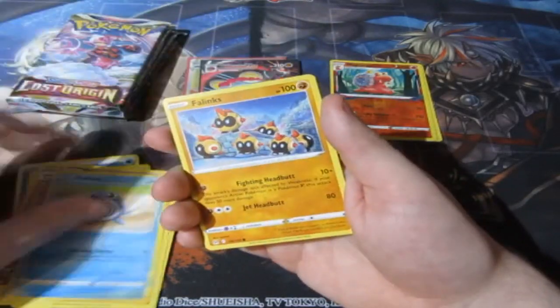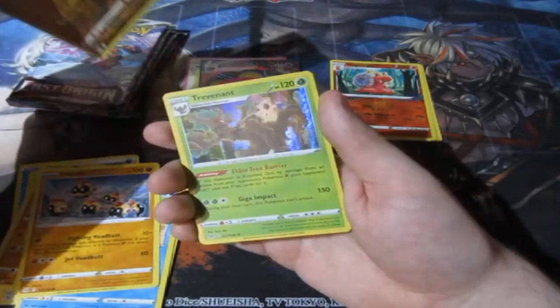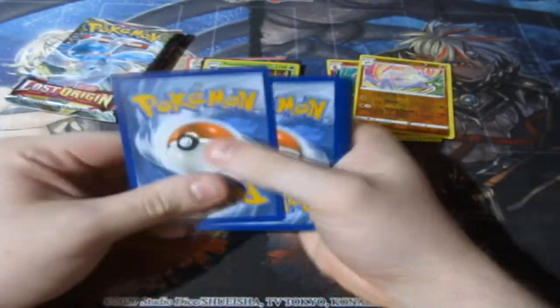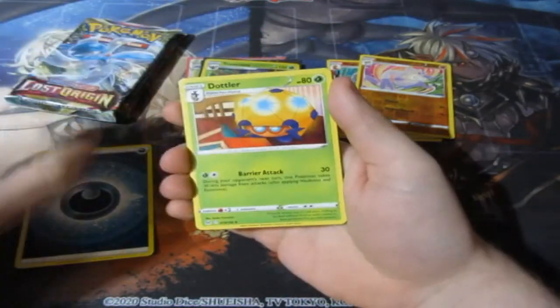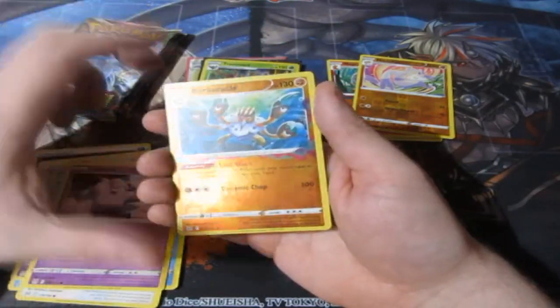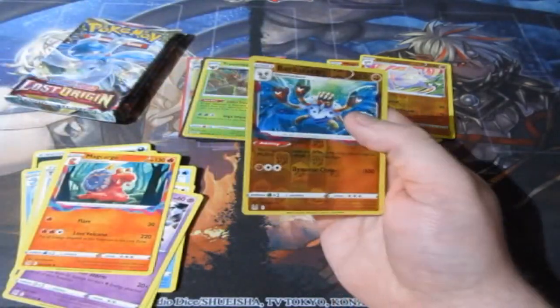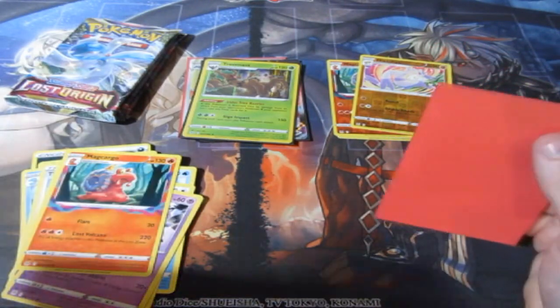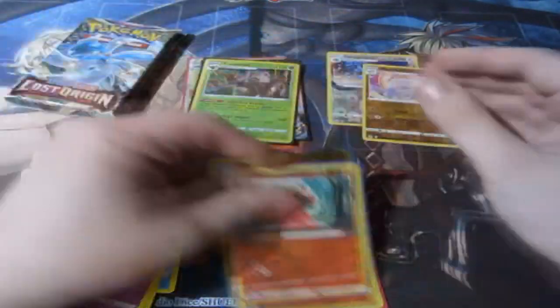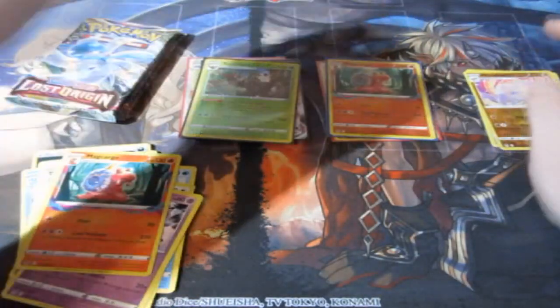Goomy, Gligar, another Reverse, and a Trevenant. We get some good pulls today! Darn, Dottler, Seedot, Litleo, Clefairy. Reverse Holo Barbaracle and a Marowak. Is the Marowak a rare? The Marowak over there is a Reverse Holo rare. Let's sleeve him up and put them over to the side.